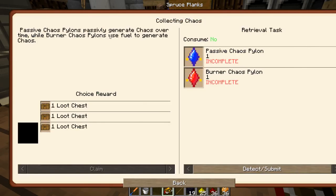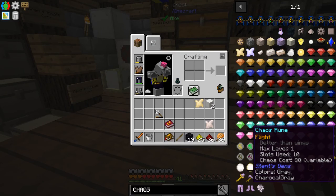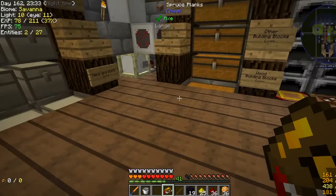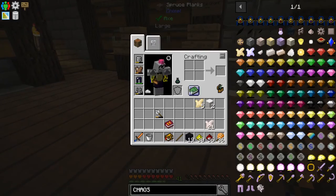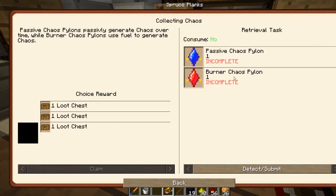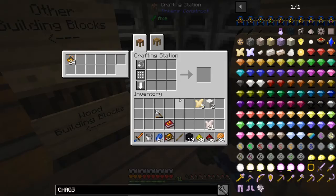The main thing I want to get out of this is the flight chaos rune, because I want to fly. Flying's pretty cool. But it will take a lot of this stuff to get it — not entirely sure the exact number, but it's a lot. So we need the passive chaos pylon and the burner chaos pylon, which means we need some lapis and redstone, which I already have.